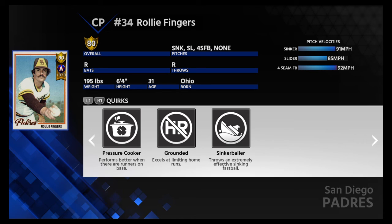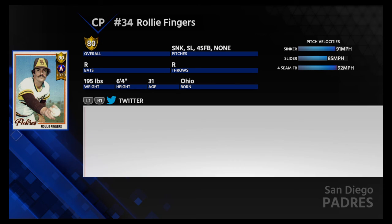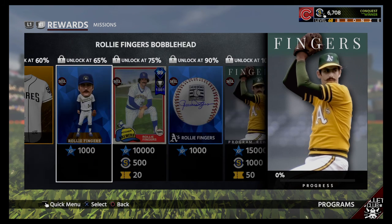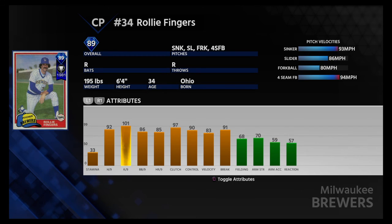Not too bad. Using the sinker — I tend to find it does get hit out more than most other pitches I use, but it's very effective most of the time. Two souvenir packs, three Padres jerseys. And here's his 89 overall card.